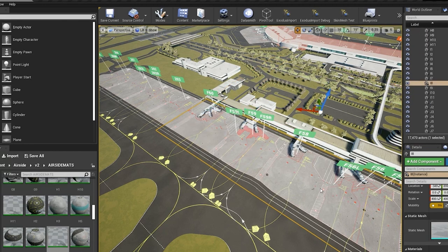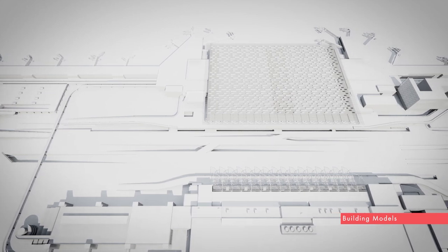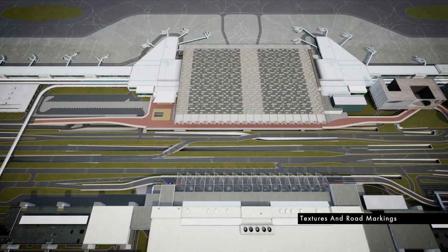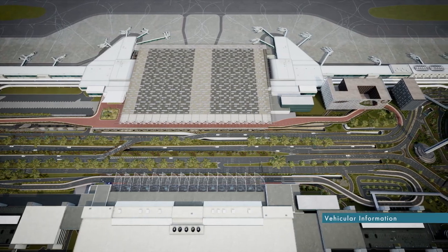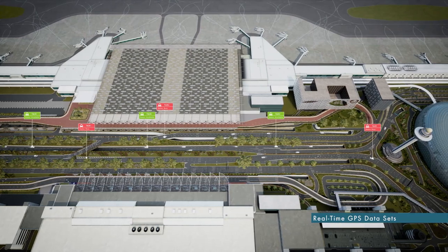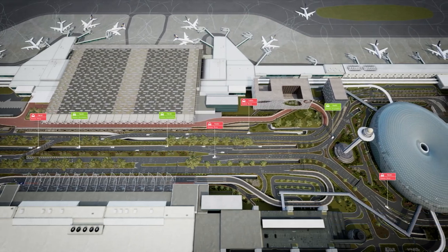Throughout the two-year period, we deployed to different platforms and applications from the same project file. The base model was built based on CAD and BIM information. The 3D models are constructed modularly and assembled in Unreal Engine to take advantage of the many optimization tools often used for open-world games — this includes instancing as well as the foliage tools. This is important because on a project of this scale, performance is key. Using geo-referencing, we align the model with real geo-coordinates, which allows for integration with sensors and data.